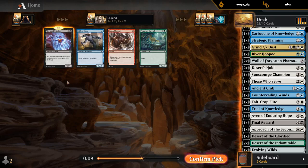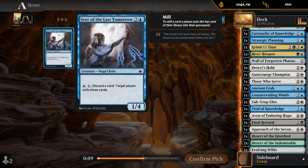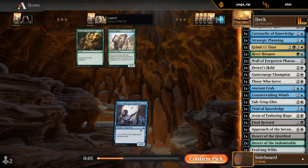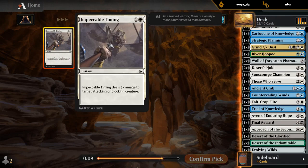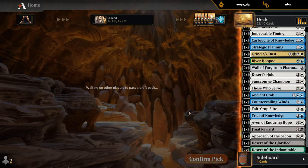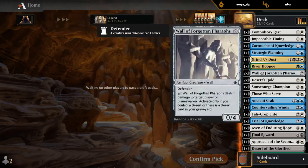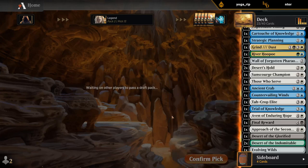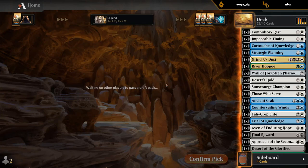We can mill ourselves, technically, to get closer to Approach after casting it once — so maybe I'll play it. Impeccable Timing is fine too. We've got all these good defensive white cards. Normally the problem would be finding a win condition, but since we have Approach we kind of have that covered — so we're fine to just stall out the game. Alright, last pack — hoping to get a few on-color Deserts, especially the ones that cycle.